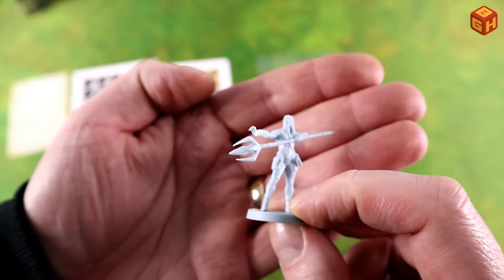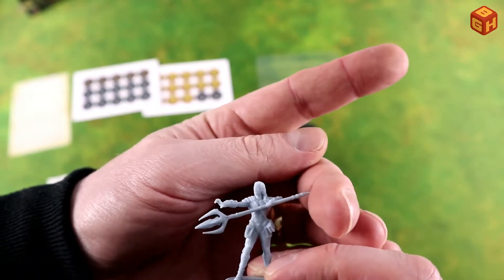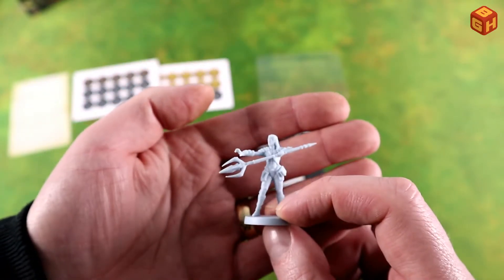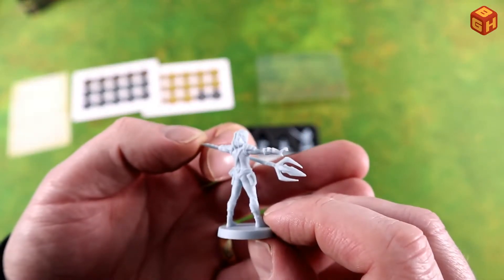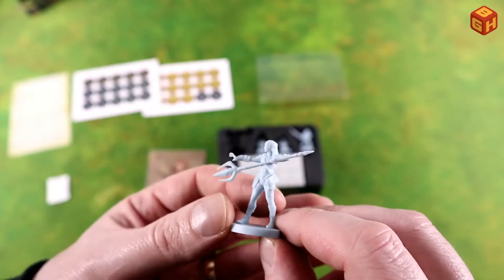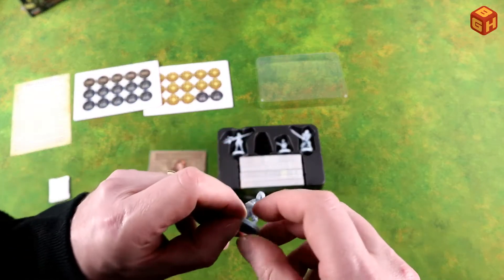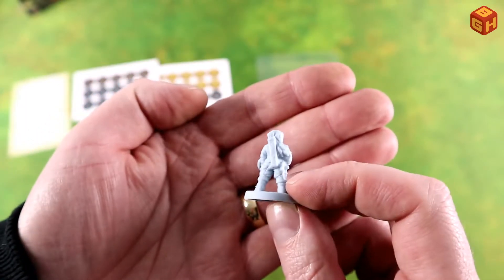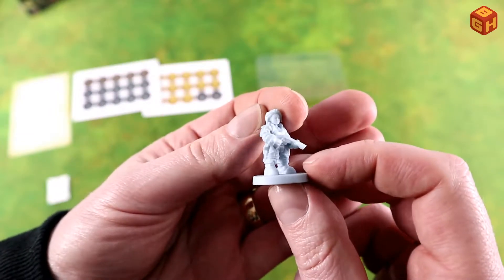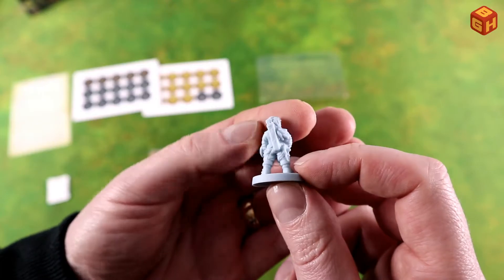The minis are in the same light blue plastic as the ones in the core game. You can check out the unboxing of the core game by clicking the i in the corner of this video or the link in the description below. These minis are pretty nicely detailed — the light color does kind of hide some of the detail, but I think if you prime these to paint, a lot of that detail will pop. So here's the halfling with the crossbow and some bolts on her back. Is she carrying the loot as well? There's a trap there.